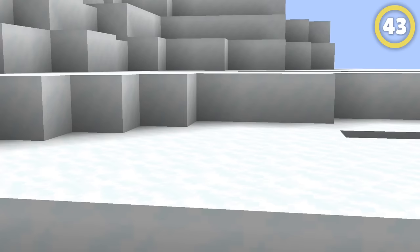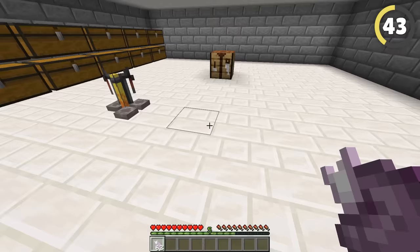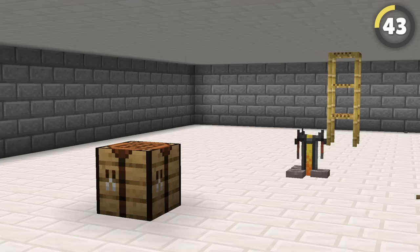What if the base is hidden or has a secret entrance you just can't figure out? If you know the general area the base is, just eat a chorus fruit. It can teleport you to some crazy places, including through solid walls, ignoring the secret entrance completely.